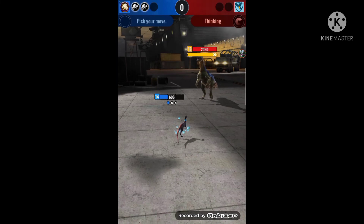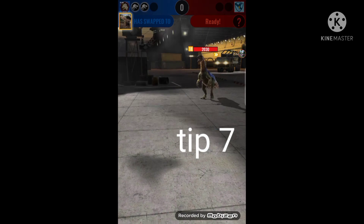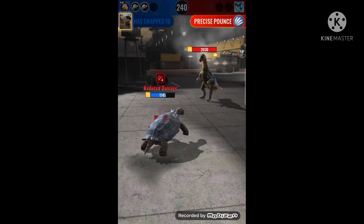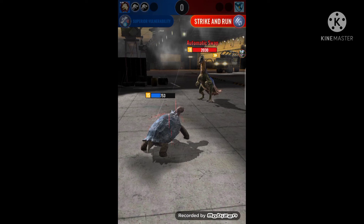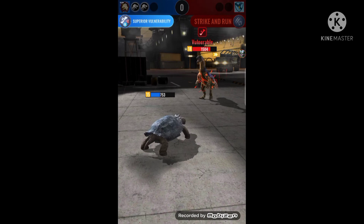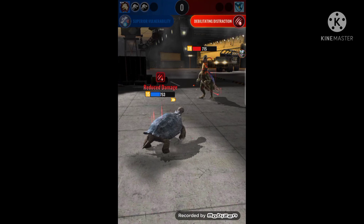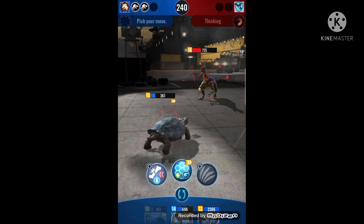Tip seven is to use armored creatures. Using armored creatures reduces the damage you take — it helps against cunning attacks and most moves in general. However, attacks like fierce impact will break through and ignore your armor, and armor-piercing strike will also remove it. But against distractions and other attacks, armor makes a big difference and can help you win more PvP matches and get more incubators.